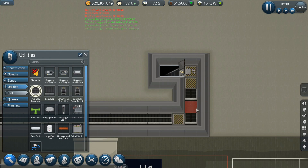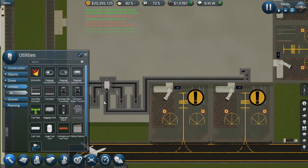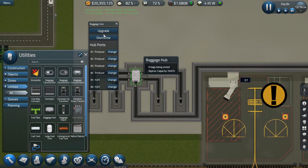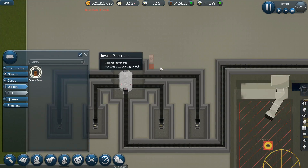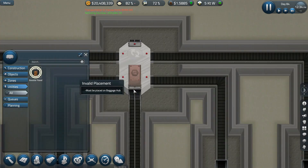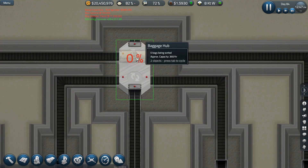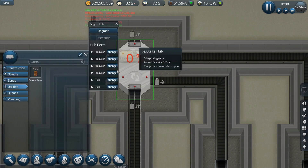Come on — it's like it's trying to compute: I'm putting it there but it's not working. All right, upgrade. Must be placed — it is on a baggage hub. Interesting, upgrade.